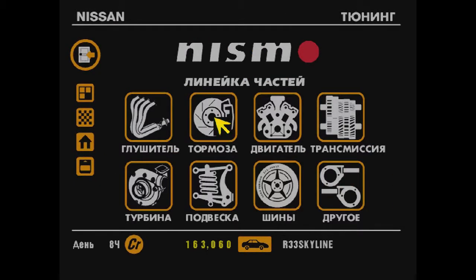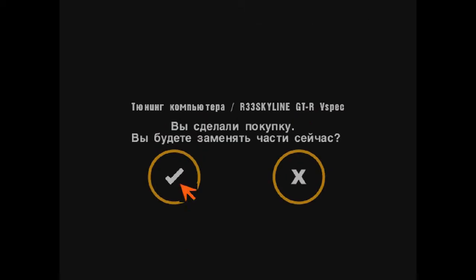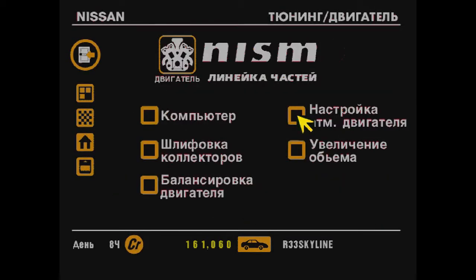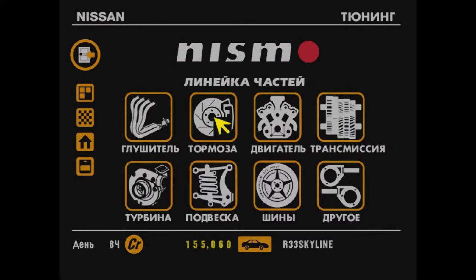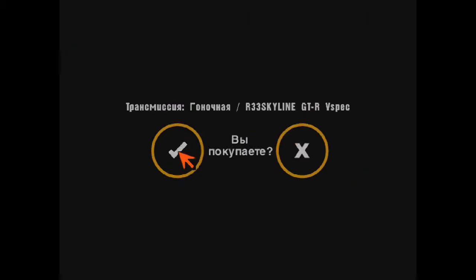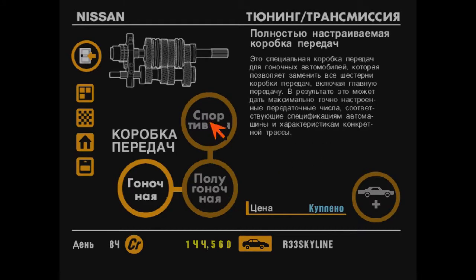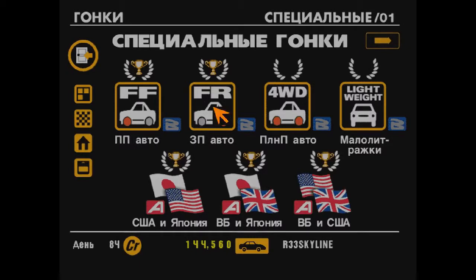What else? Let's tune the engine a bit. It's a turbocharged car, not naturally aspirated. That's enough, I think. We should fit a racing gearbox so it better delivers the power potential. Done. Now we're ready for our debut in the all-wheel-drive championship. And this Skyline will also be needed for that very tough hardcore tuning championship later on.